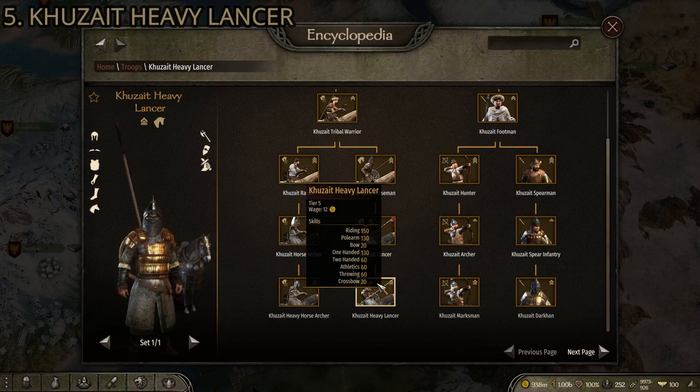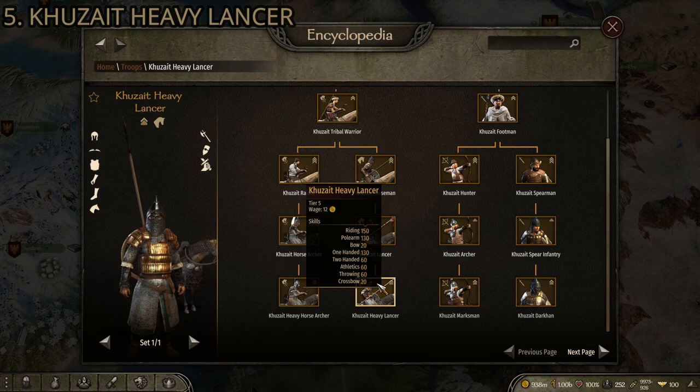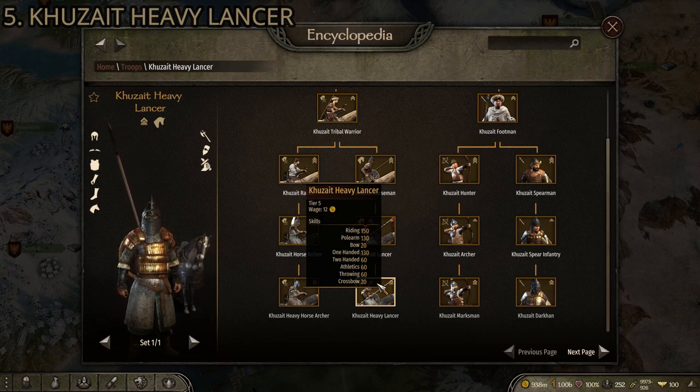They have a balanced polearm and one-handed stat — those are the two weapons they use. They have a nice long polearm, a one-handed weapon, and a shield, with both polearm and one-handed at 130, which is pretty good — top tier. Once you get above 100 in this game you're dealing with solid troops, and up at 130 you're definitely in the gold. Another advantage you get with all Kuzait cavalry is that the horses are fast and they ride them very well — riding skill of 150, which is pretty high.